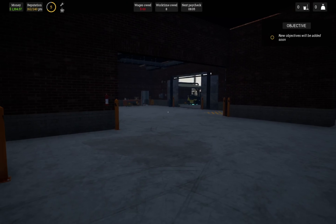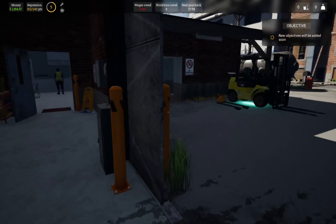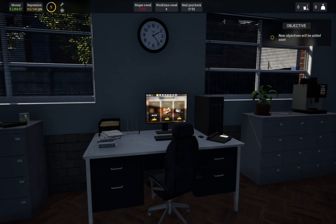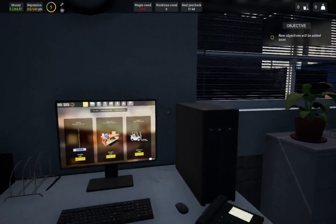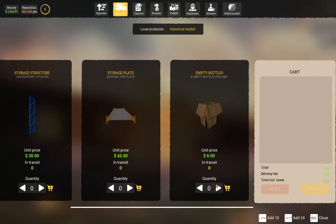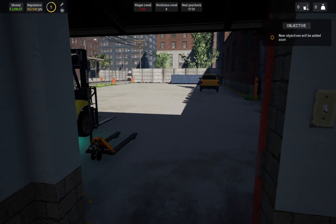Now we need to buy some bottles. I'll see you when we get to the computer. Let's get the bottles ordered — 48 boxes should be fine. I'll start off with two pallets, and I will see you once we've got them unloaded.